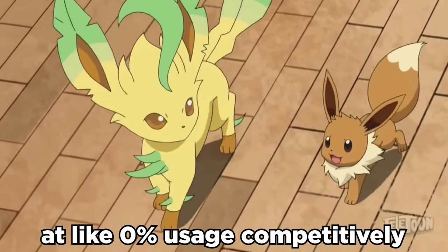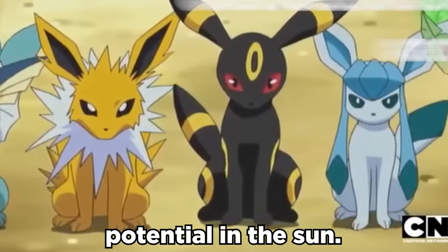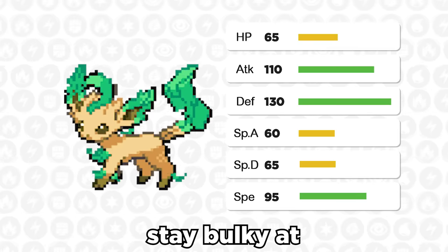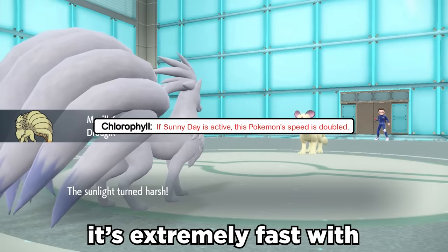Leafeon is chillin' at like zero usage competitively, and while it's not the most loved Eeveelution, it definitely has some potential in the sun. It can hit decently hard with base 110 attack, stay bulky at 130 defense, and with Sunny Day active, it's extremely fast with that Chlorophyll ability.